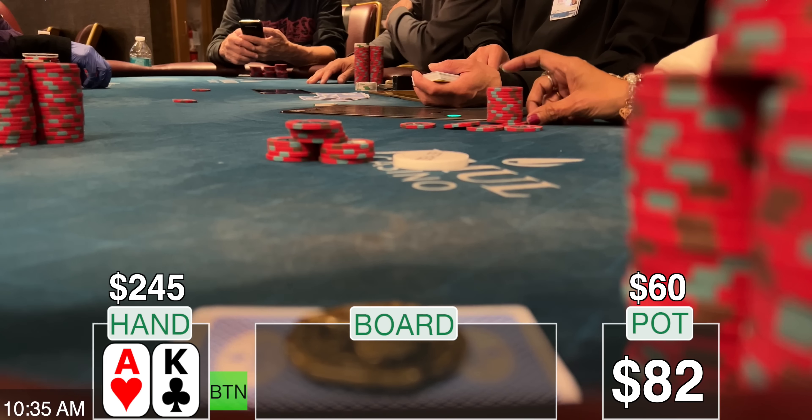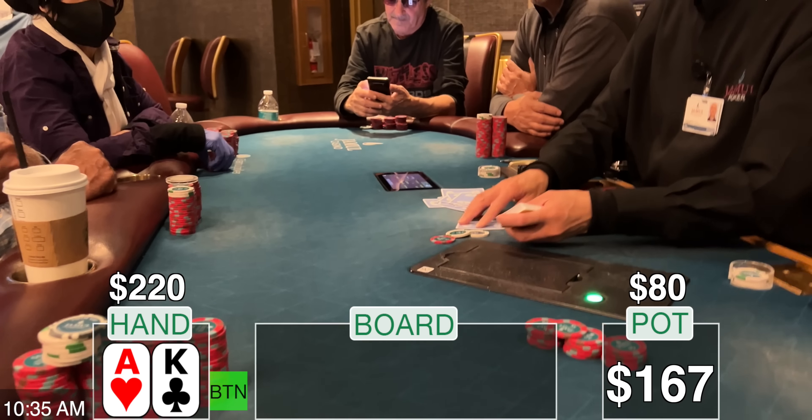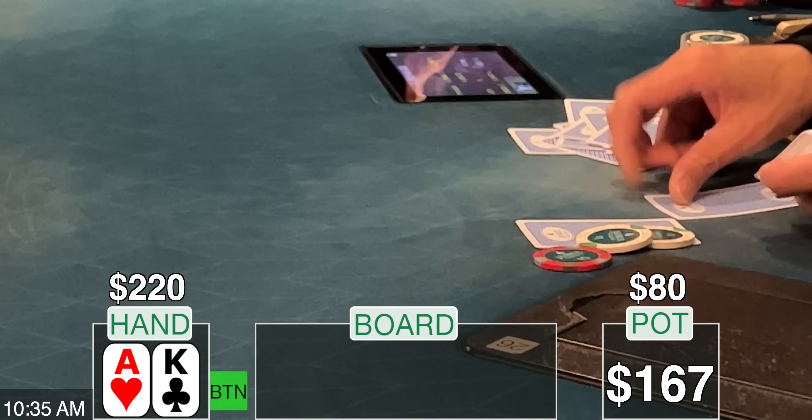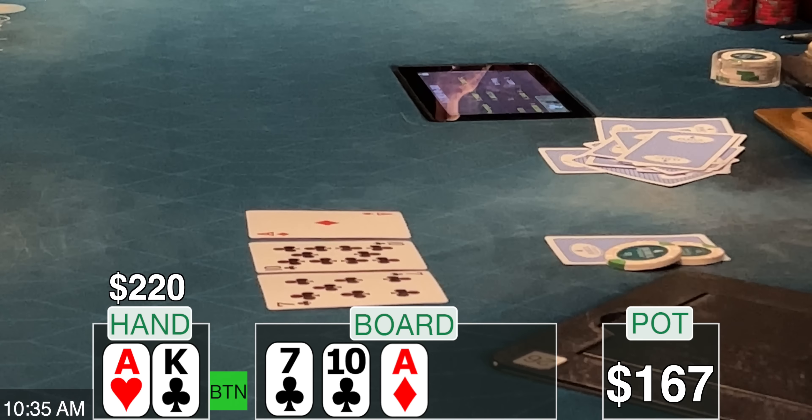Action folds back around to her. She immediately puts her whole stack in. I make the call. We're going to a full board run out. The dealer slides the burn card under the chips. So many times you get Ace King and you end up with Ace High, but there's an Ace in the window. I'm feeling great about my hand.